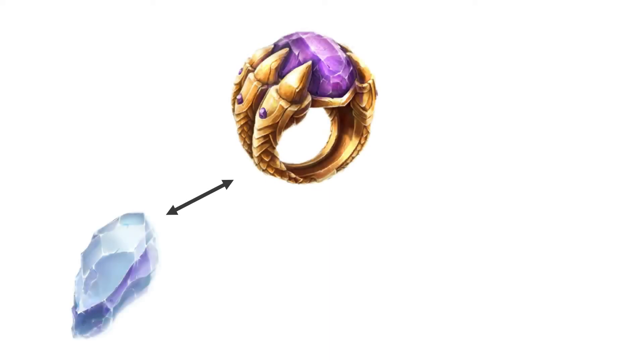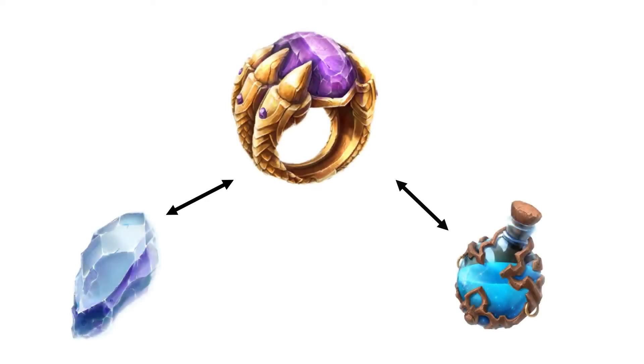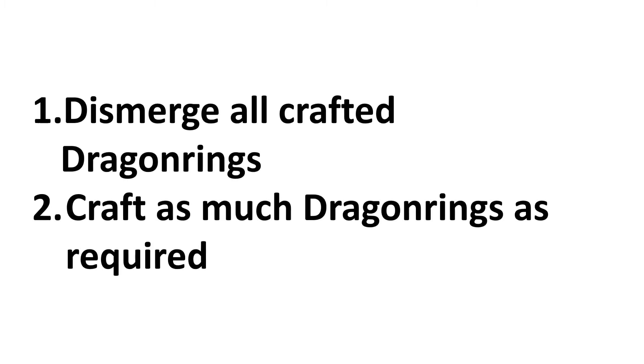I decided to craft only Dragon Rings. They need only two items, so it is one of the cheapest rings in the game. Furthermore, if it gets dismantled, you get one item back, so the loss is only 50 percent. To avoid too many items in my stock, the automation will do two steps. First step: dismantle all already crafted Dragon Rings. Second step: craft Dragon Rings in the amount needed.